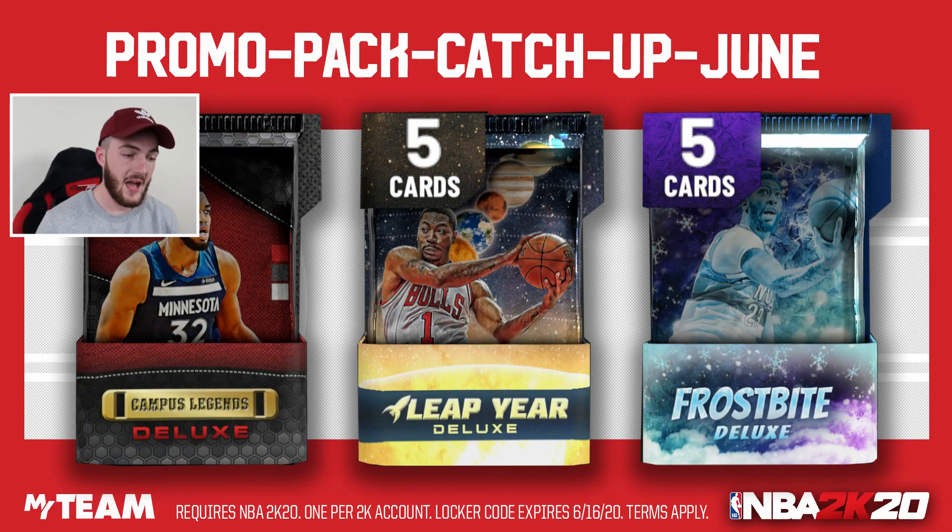The next locker code is Promo Pack Catch-Up June. It's a pretty long locker code but you get a guaranteed pack where you can land a deluxe Campus Legend, Leap Year, or Frostbite pack. If you're super lucky you have a chance at getting a Galaxy Opal Mellow, a Galaxy Opal Magic Johnson, Derrick Rose, or Tracy McGrady. There are some nice pink diamonds like Rudy Gay, Paul George, Greg Oden, Anthony Davis, and Magic Johnson. I always like locker codes that give deluxe packs for prize pack opening videos — that's a really solid one.